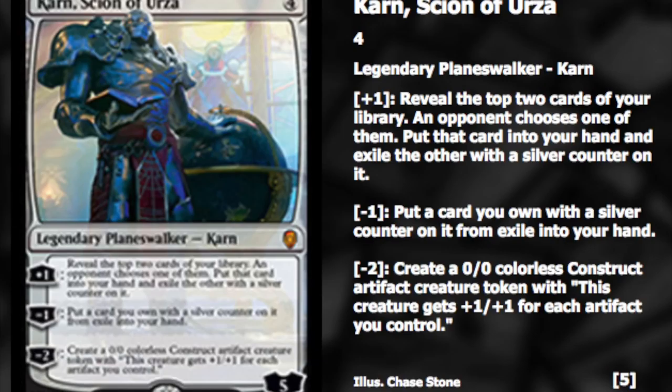Starting at number eight, my eighth best card I'm excited about is Karn, Scion of Urza. This is an obvious pick — it only costs four, and it can be played in literally any deck because he's colorless. That makes a big difference in EDH and eternal formats. It's exactly what I expected a four-mana colorless planeswalker to do: be effective in the mid game with interesting abilities and flexibility in deck creation. I see it holding price well in the future.